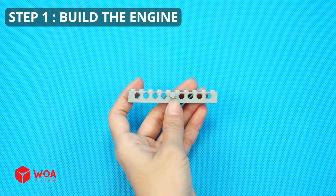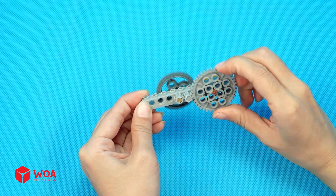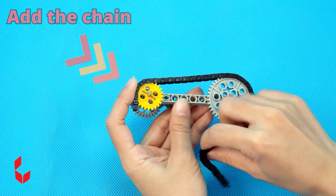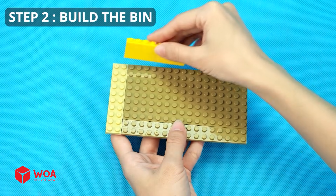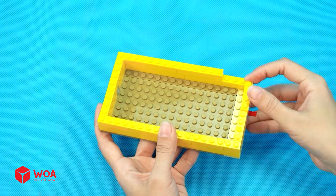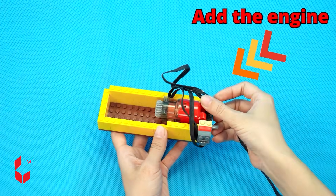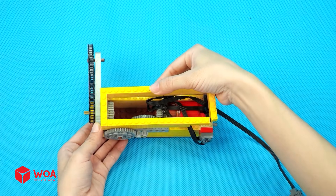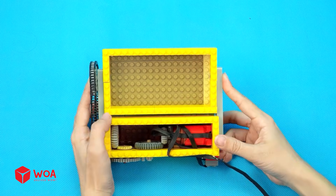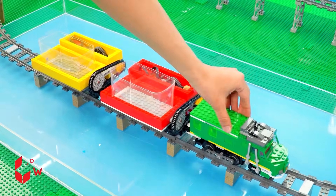How to build the garbage train. Step one: build the engine. Step two: build the bin. Step three: complete assembly — install the engine. Add the tank. Testing.